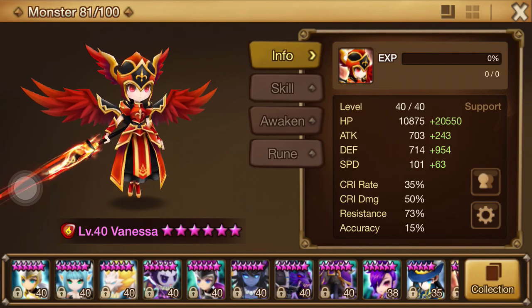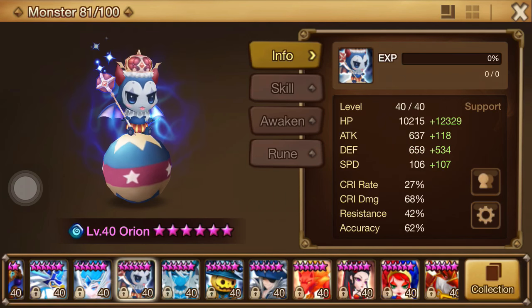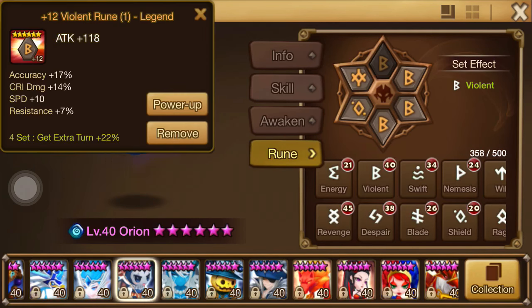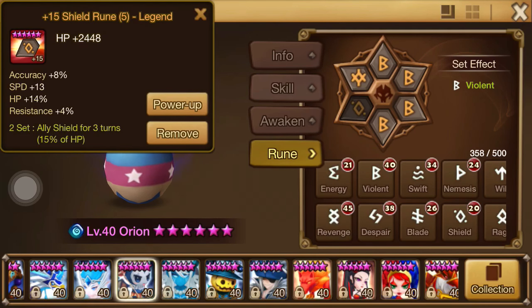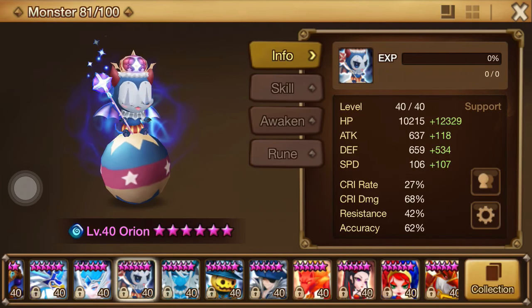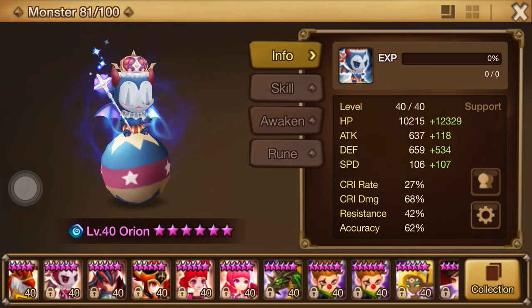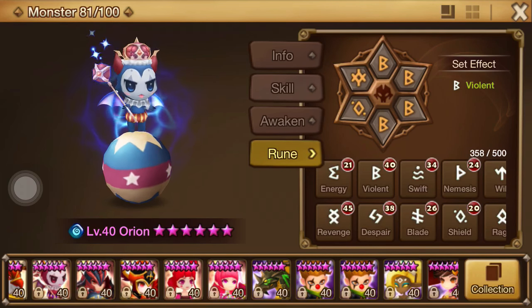The same thing applies to Orion. Orion's runes haven't changed yet, but I understood this principle. Orion is sitting at 22k HP, so if I were to rock HP runes on him there's a good chance I could get him to around 30k HP, turning Chassoon's heal into a 33% heal. However, because I'm running defense on this unit, it allows him to still take a hit due to high defense, but turns that 33% heal into essentially a 50% heal because he has fewer hit points.